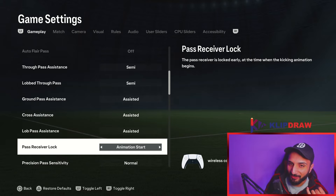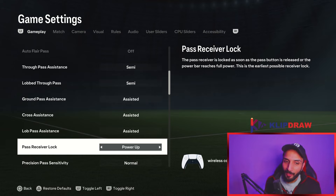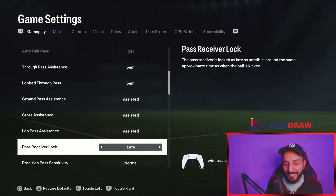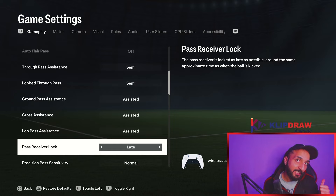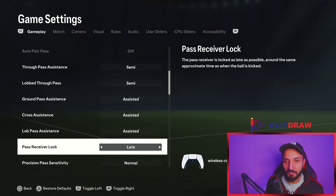Pass receiver lock: if you have bad gameplay, use animation start; if you have good gameplay, use late. I keep switching between these two. Power up is also a very good option if you have terrible gameplay. On paper, late is the best setting because it gives you the ability to change your input at the very last moment. But if gameplay is bad, try animation start or power up. Currently I am using late.